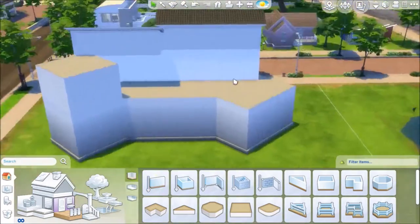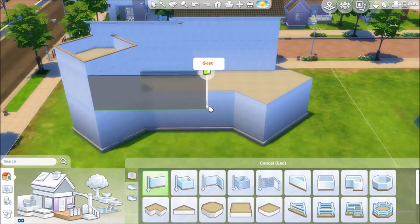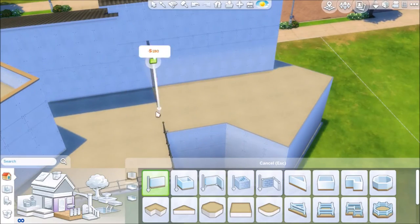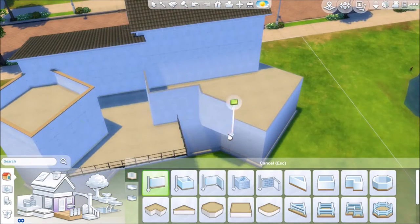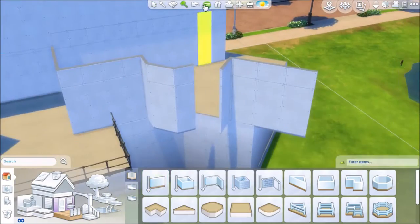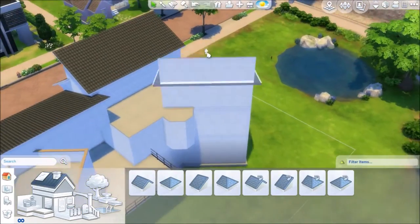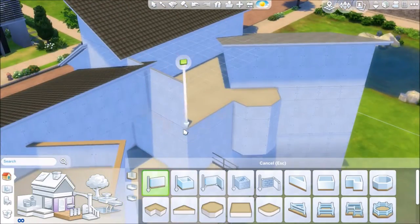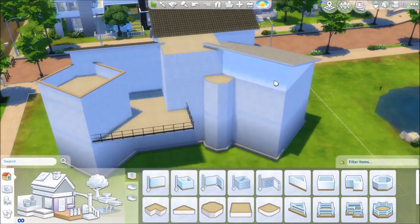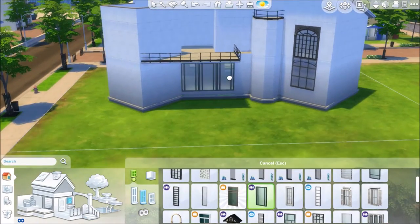This is Agnes Crumplebottom's house. I know I didn't really have to build the exact same house she came with in the Sims games, but I just wanted to have a little bit of fun and see what it could look like in Sims 4. I think it looks so great in the end, and it's definitely quite different from what I'm used to building.